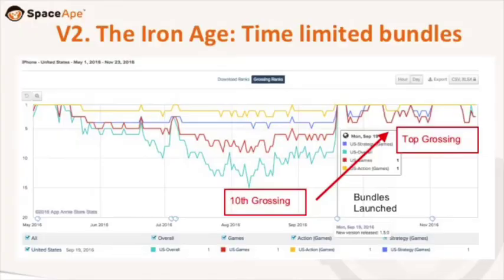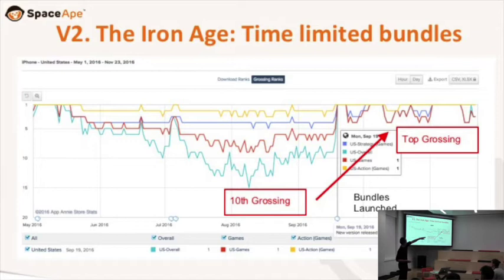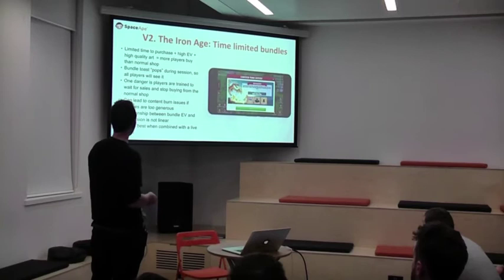You can see the effect looking at App Annie. Clash Royale was starting to slip out of the top grossing ranks in the US — the top line means you're at number one, and around August they were slipping down to around 10-15 places. They launched the bundles around that point and — bang — they're back to number one. So it really worked for them. That's an example of time-limited bundles and how powerful they can be.